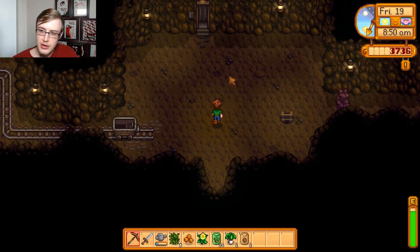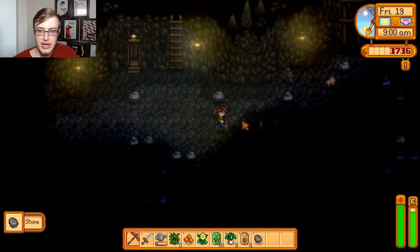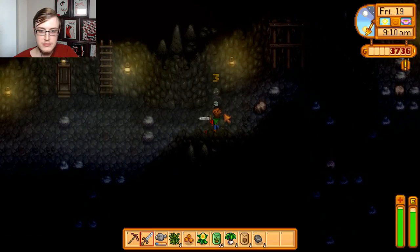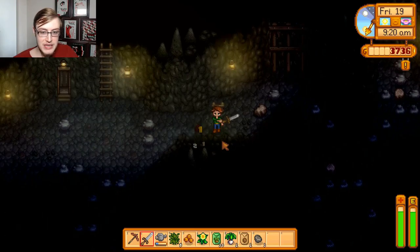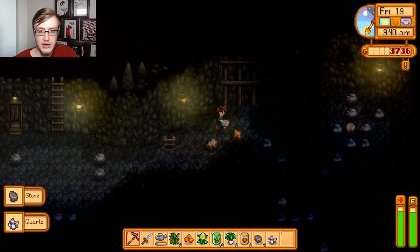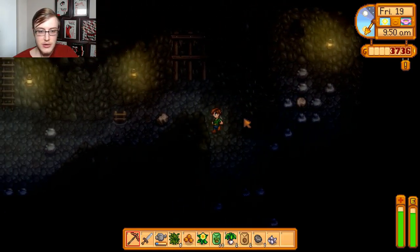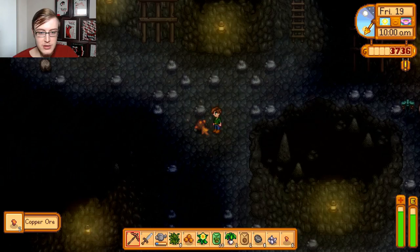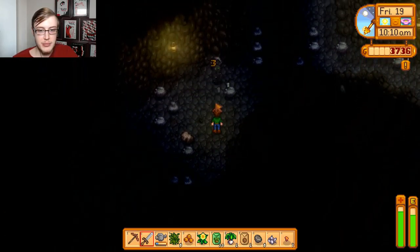So once we hit 40, I think we get a sword upgrade. Now we can hack those lighter colored rocks too. We're not going to go down the shaft just yet, because it's only five levels we need before level 40, so we'll make sure there's nothing here first. Oh, copper! Now we can break it open in two hits instead of three, which is good because we can sell that once we have enough ore to upgrade the wooden axe.